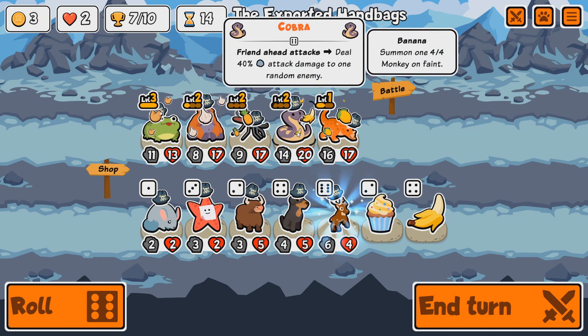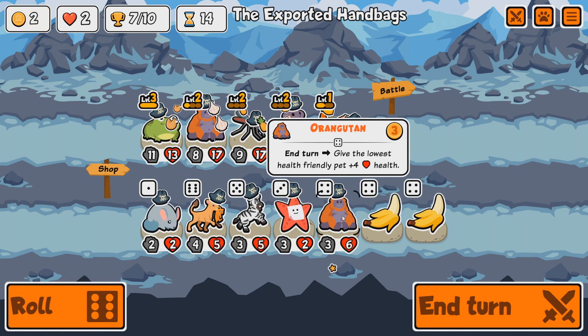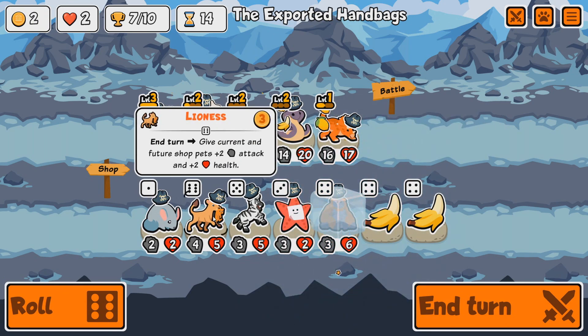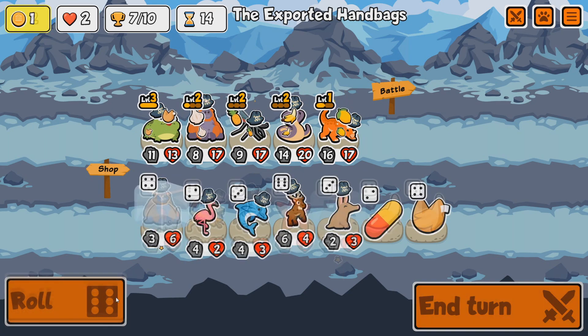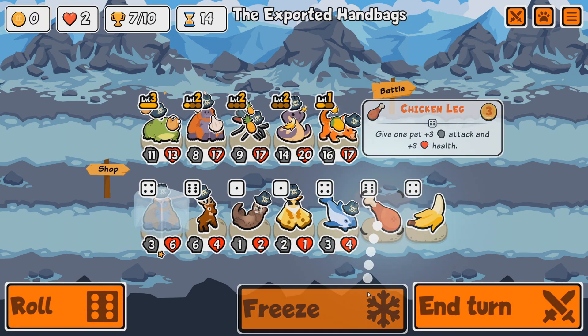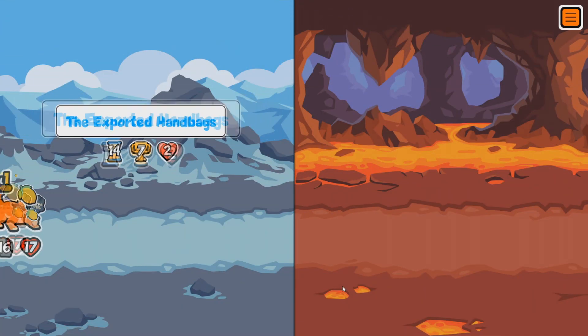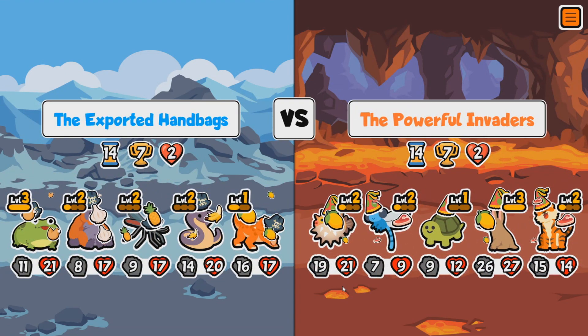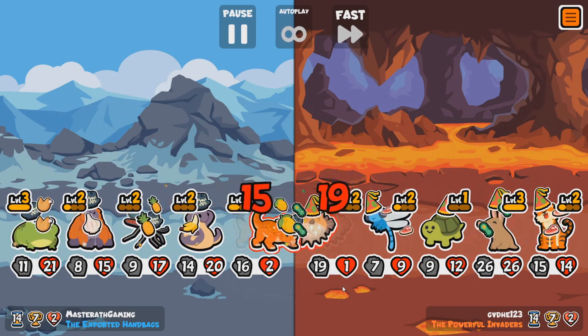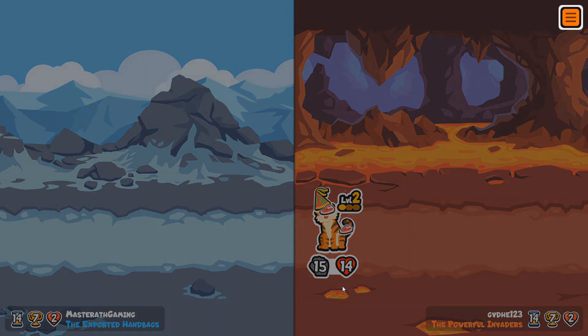We also have an upgraded Cobra — it now does 40% of its attack damage. I'll reroll. We've got another Orangutan and the Lioness: at end of turn, give current and future shop pets plus two plus two — it's a bit late for that, but actually really good. We'll certainly take another Chicken Leg — the Toad is now at 21-11. That Aardvark with melon armor is going to be a problem — and indeed, that Aardvark beat us. Fair play.